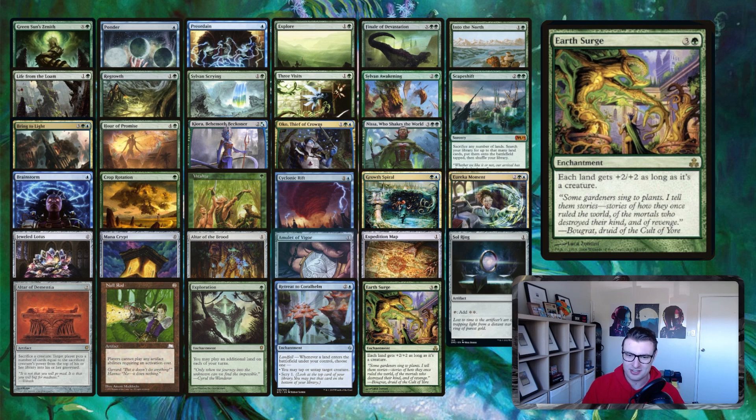With Earth Surge and Ashaya out, it's just a strict lord — all your land-creatures become 5/5s, or 7/7s if you have both Ashaya and Tatyova out. If you want to go deeper, you could run Mirror Made to create a copy of Earth Surge and get the effect twice — lots of cool ways to stack that. Making them 5/5s is actually very relevant: you only need eight lands attacking to kill an opponent.